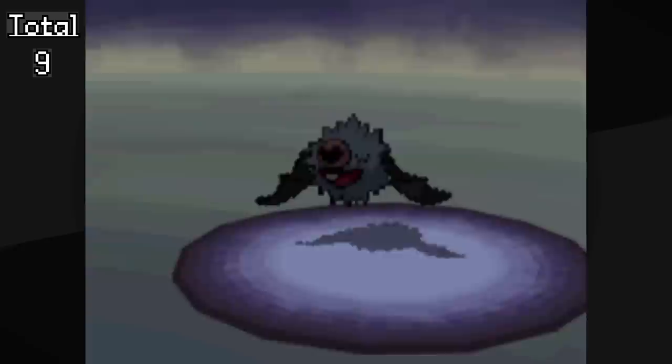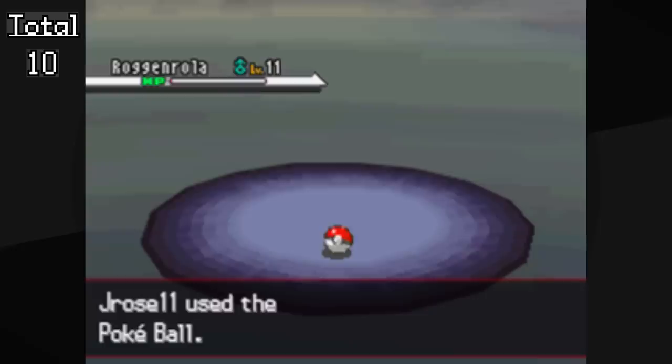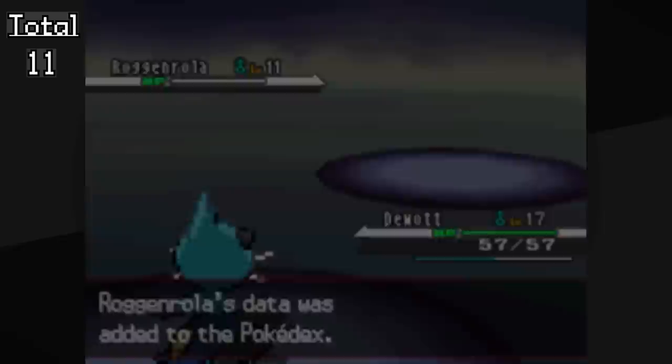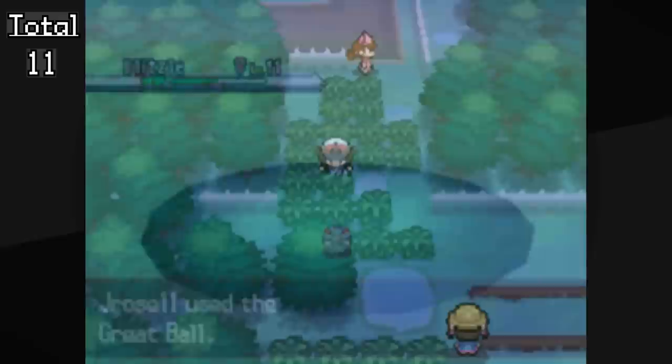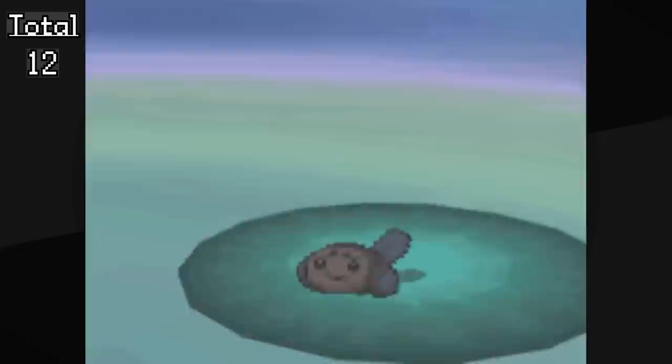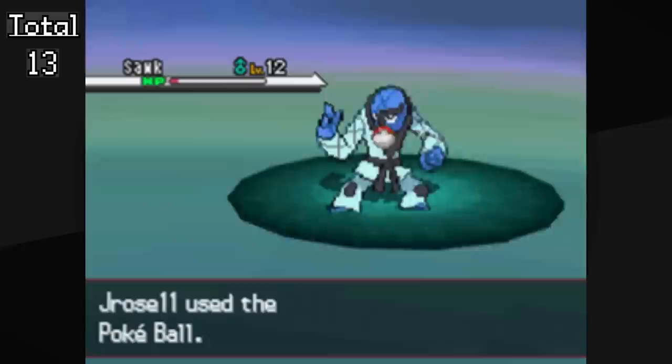Now that we have Dewott we can proceed to Wellspring Cave. There are a couple Pokémon we can get here — we can catch both Woobat and Roggenrola. Woobat is important because it's one of the first Pokémon that we actually need to train ourselves. Swoobat is not available to be caught; the only way to get one is to evolve Woobat, so Woobat is going to start battling trainers alongside Dewott. We then head back to Route 3 to catch Blitzle, and then head to Nacrene City for the second gym — Lenora, who has Normal-type Pokémon. Before battling her we can go to the outside of Pinwheel Forest and catch a couple more Pokémon.